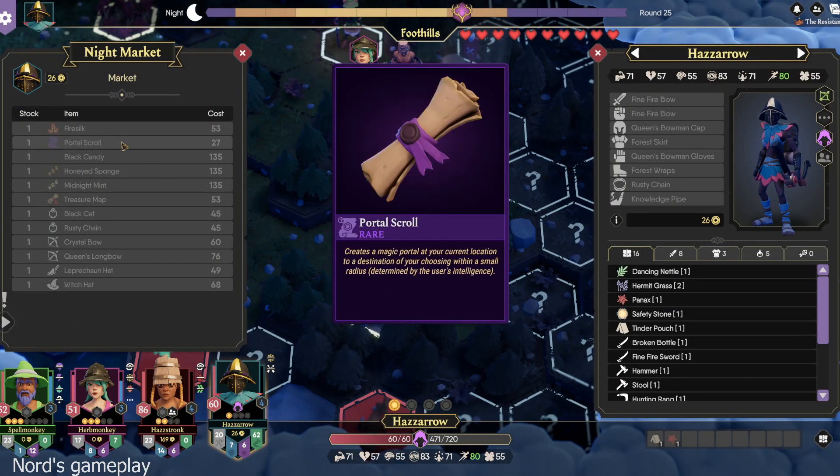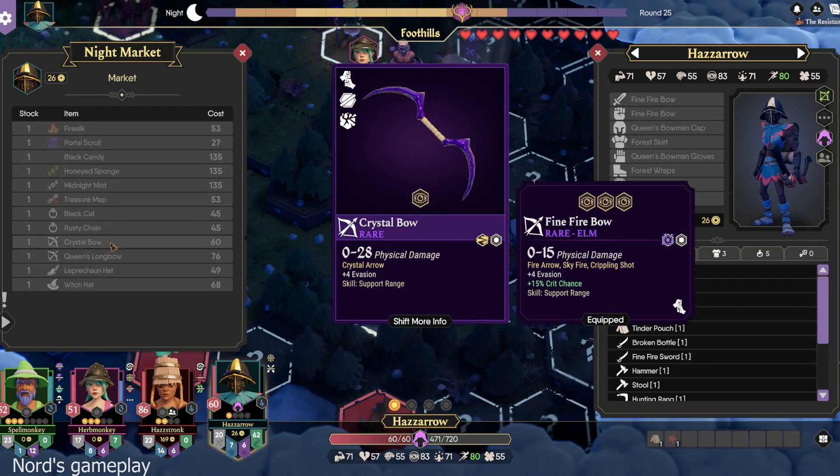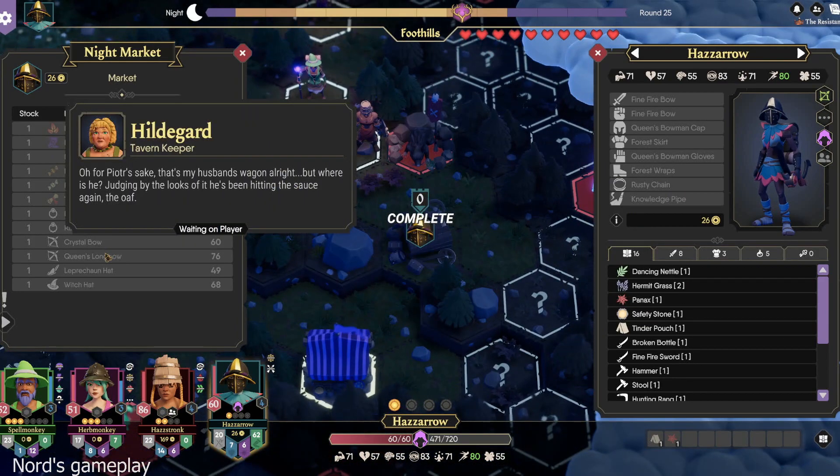So there's like fire silk. Oh, but I can get on the quest objective. Yeah, let me do that. How about that? I'm going to do that right now. For Peter's sake. That's my husband's wagon, all right.